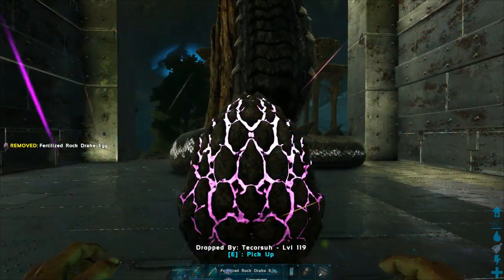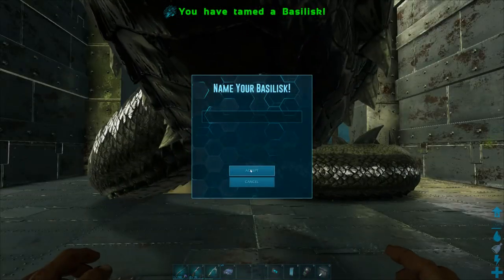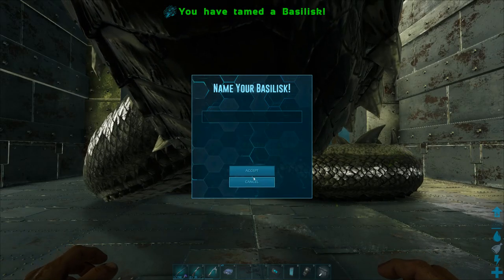The spit attack will kill you if it hits you. But if all is done correctly and you survive, you should have a tamed basilisk.